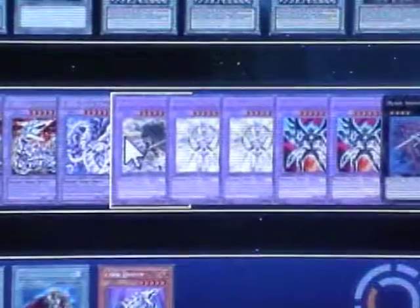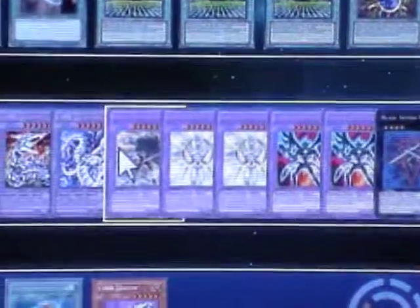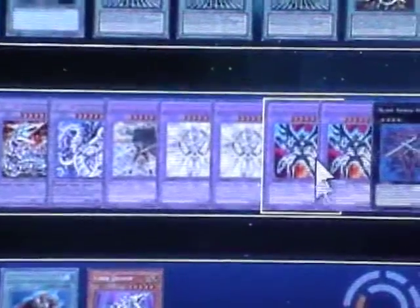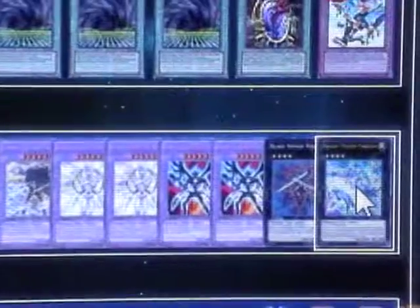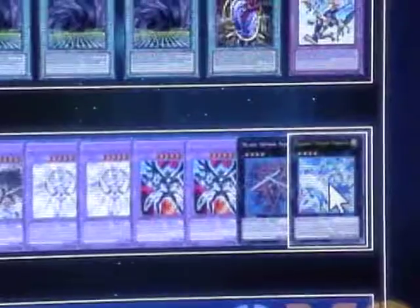Then we have the rest of my Hero Fusions. I'm not running a whole lot of them besides the Neos Knights. I am running 1 Great Tornado, 2 Shining, 2 Escuridão, and then I have 2 Exceeds: 1 Blade Armored Ninja and 1 Starleash Number card.